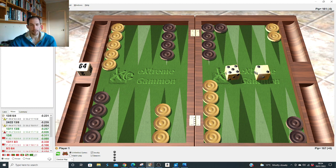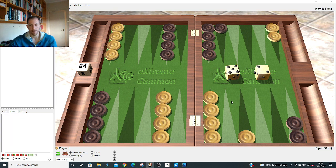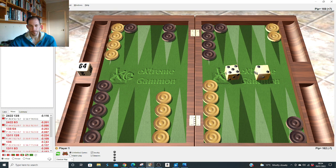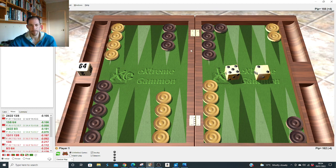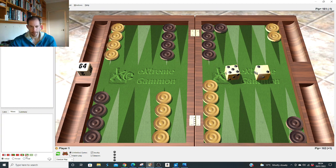Five-two after the 5-1 slot: it's very very close — marginally right to slot because it duplicates the three so perfectly. But after 2-1 and 4-1 it was right to split. For memory, after the 5-1 it's just easier to split as well rather than make the fancy slot play, because the difference is only 0.004.